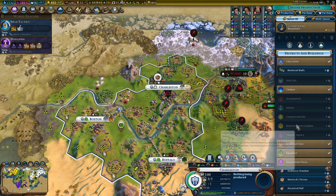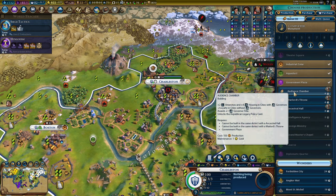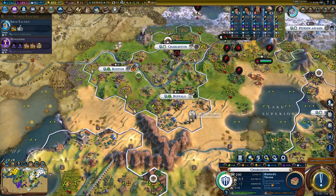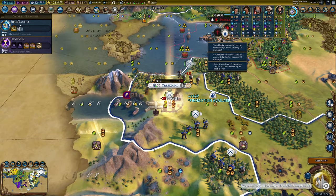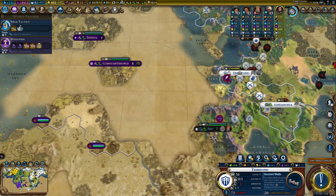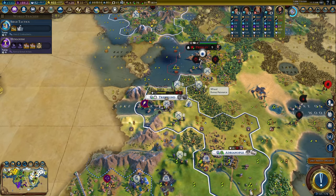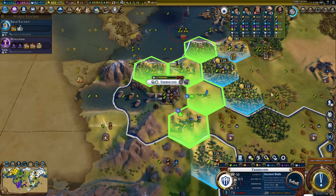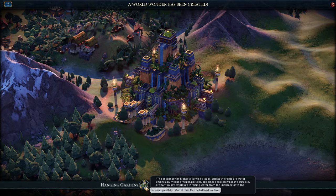Really good buildings - I don't normally build universities this quickly, so having a secret society that really focuses on getting good universities is hugely powerful. It's got to be Warlord's Throne as well - we're doing a lot of conquering and I don't see that stopping anytime soon. Another city taken. There's no direct way through to Byzantium other than through Fez, so that's the way we'll have to push. There's Hanging Gardens - 15% growth rate in all cities is nothing to be ignored.